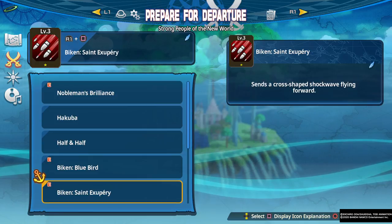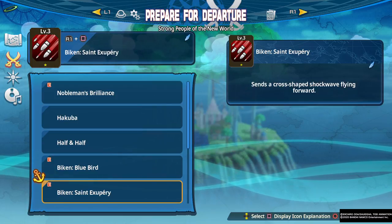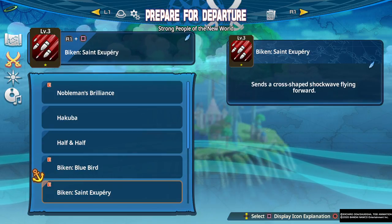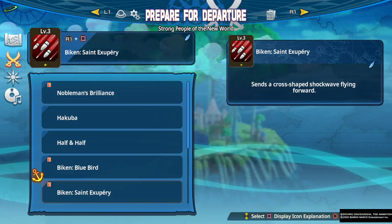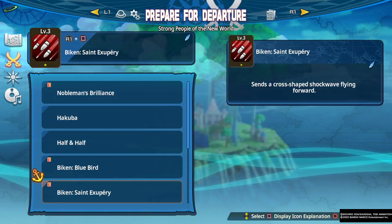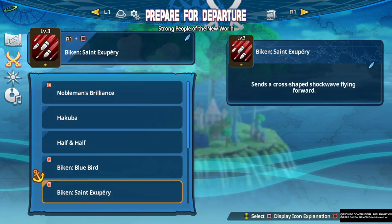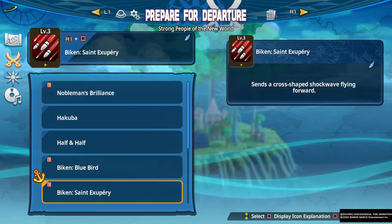Saint Exupere — send a cross-shaped shockwave flying forward. This is a standard projectile with some interesting properties when used in the air. On the ground, he draws a cross-shape and shoots it forward. It goes pretty far, so it works really well for a narrow crowd control option, and the damage is solid for how fast it is. When you use it in the air, it has some tracking properties — if enemies fall to the ground, he will track and launch the projectile downwards instead of shooting it straight, aiming more toward the ground target.